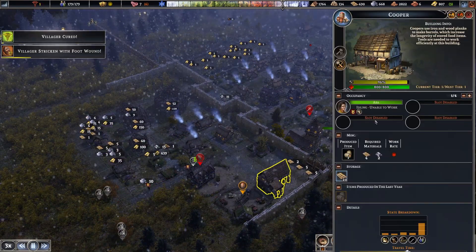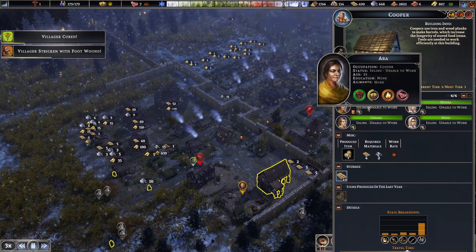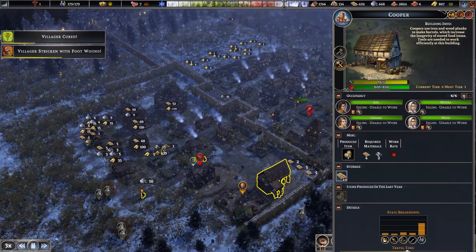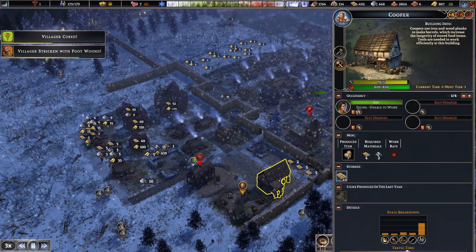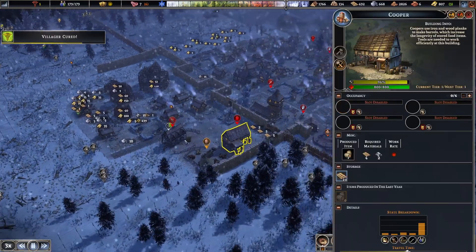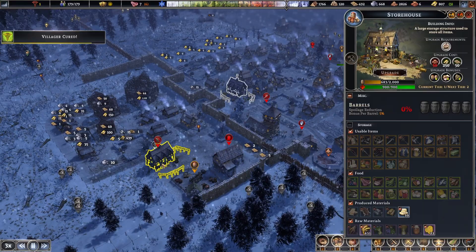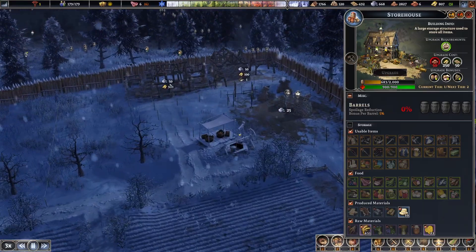I want to get barrels going — oh wait, is this a cooper? Okay. Idling — unable to work — because they've got no iron. Okay, no one works here. We need iron. I need to make these buildings up here a priority.